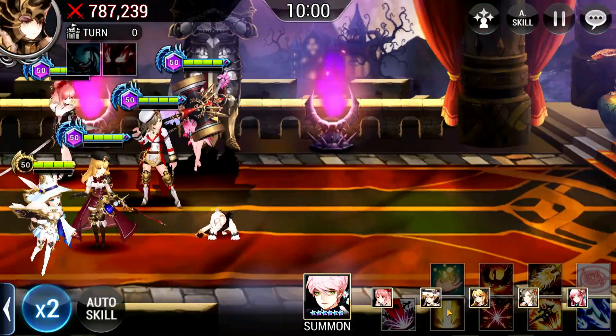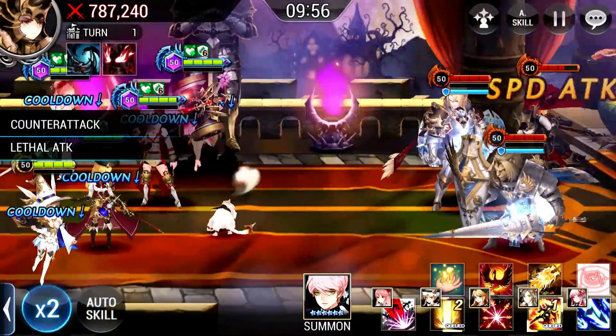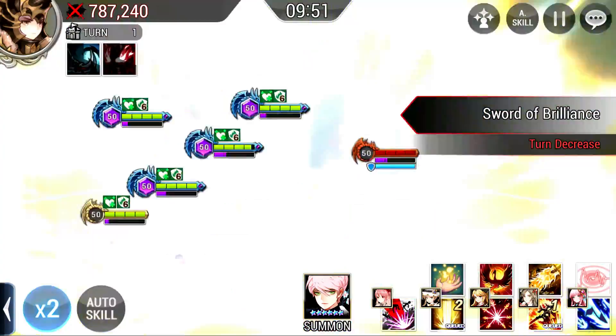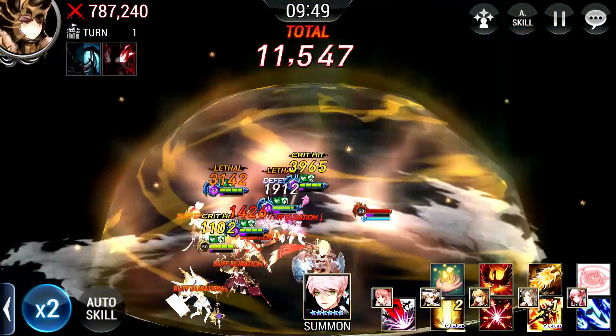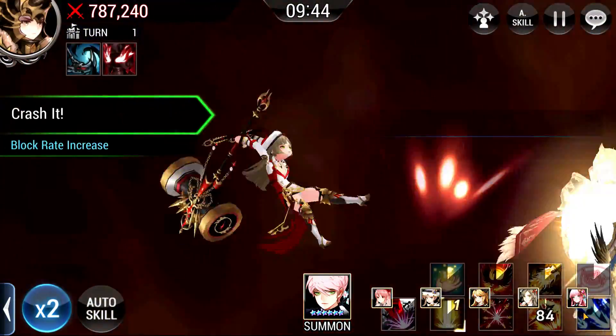We are going to start off with Dylan's Day. Dylan's Day is not the easiest day at all. The reason is because he can reduce 3 of your allies' HP to 1 HP, which means you are forced to heal otherwise you are definitely going to die. So all your units here are very important, especially in the earlier part of the match.